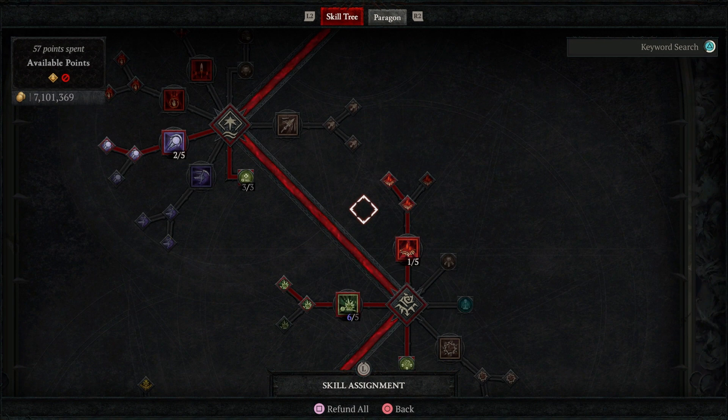Blood Mist hasn't changed. It's another corpse generator, and it's also our only Unstoppable, so it's really our CC breaker — very important to the build, especially as you start pushing higher into Nightmare tiers. Necromancers are pretty susceptible to CC, and this is our only chance to break out of it. I think it's a must-have in almost every Necromancer build, especially if you're pushing higher tiers, unless you can clear the rooms before you walk in.